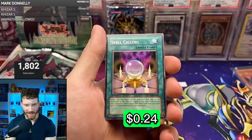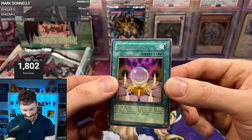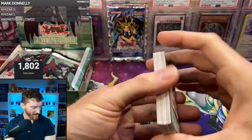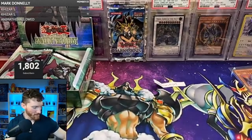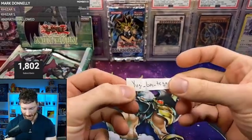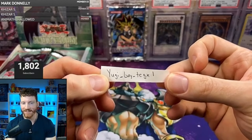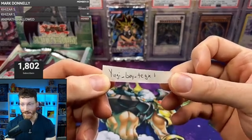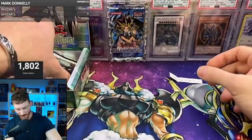Let's continue this crazy booster box. We've got the Alien Hunter, Common Soul, Sabersaurus, Royal Writ of Taxation, Rescue Roid, Synthetic Seraphim, Elemental Hero Neos, Orbital Bombardment — and it is the Neospace. Oh, that's a beautiful card. I just pulled one of these for myself and it looks stunning. I love that card so much.